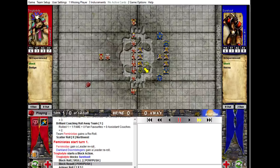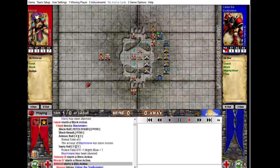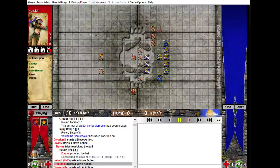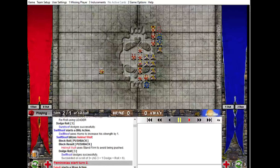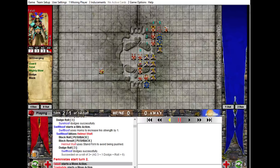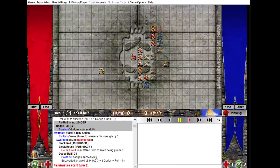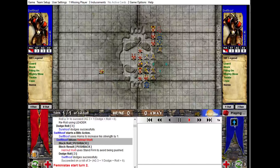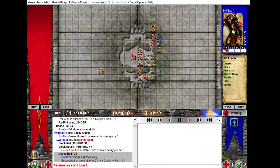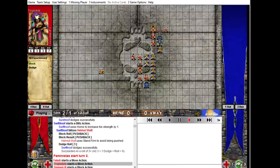So it started off, and the first few turns sort of went along. KO'd that guy, which was quite cool. So quite a nice little start there. He tried to take out Helmut — predictably he was on a mission to take out Helmut — so he comes in and blitzes Helmut but only manages to get a pushback. Helmut stands firm, and then the opponent has to dodge out because he's already used his reroll. So that was quite cool.